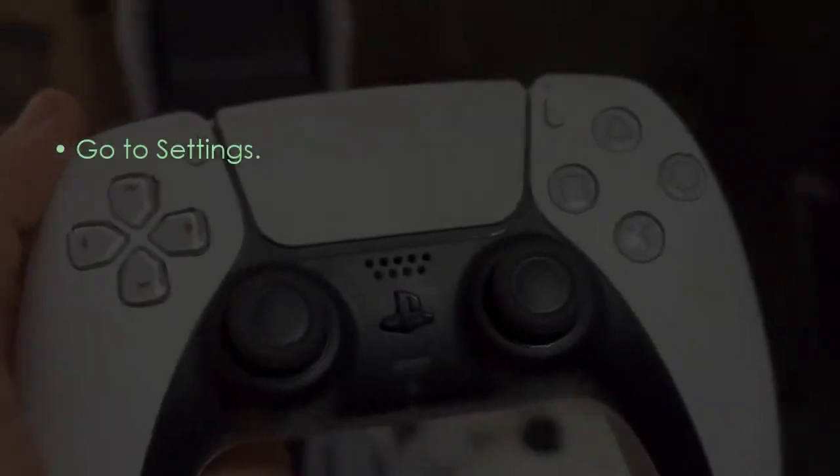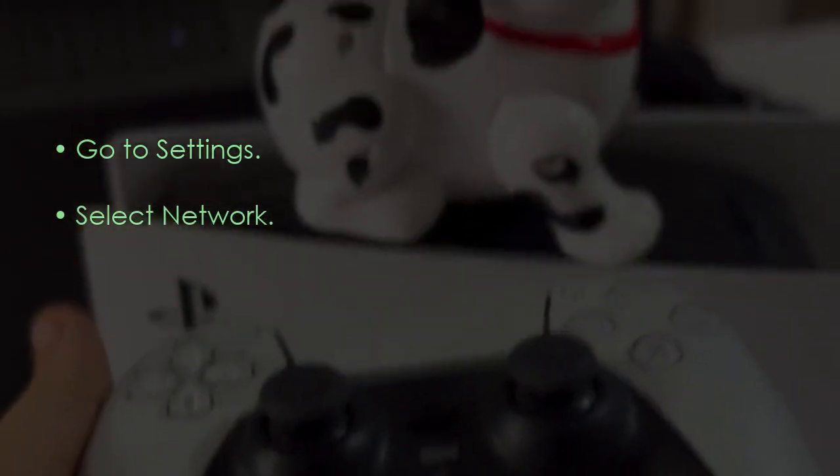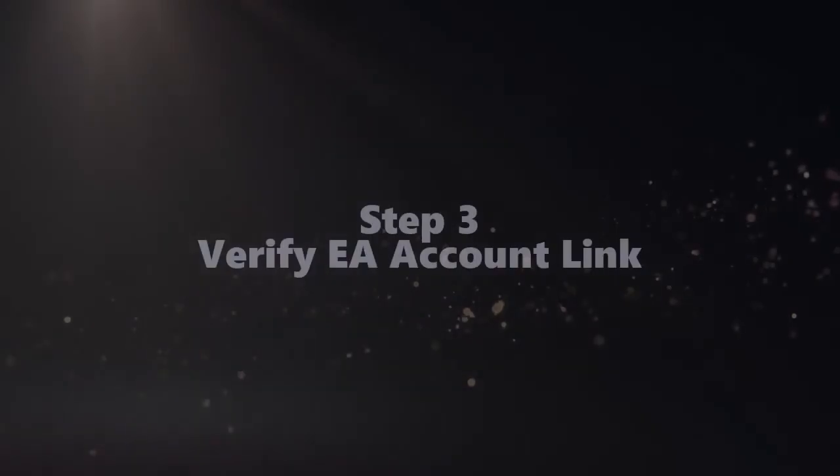The next step is to check PS5 network settings. Go to Settings, then select Network. After that, choose Test Internet Connection.